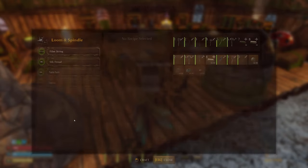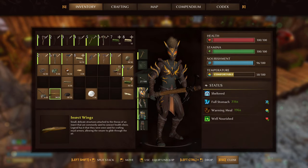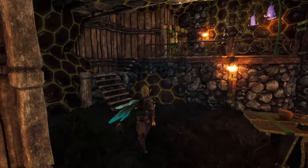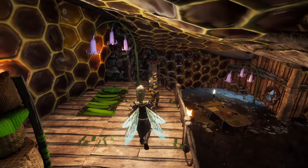What you need to collect for the armor is a bee head, textile patches which are made from silk in the loom and spindle, insect wings from bees and wasps and other flying insects, as well as herpetal leather that you get from geckos and craft in the tannery. Go about and collect all those, and if you're unsure about the silk and herpetal hide and leather, check out our other guides.